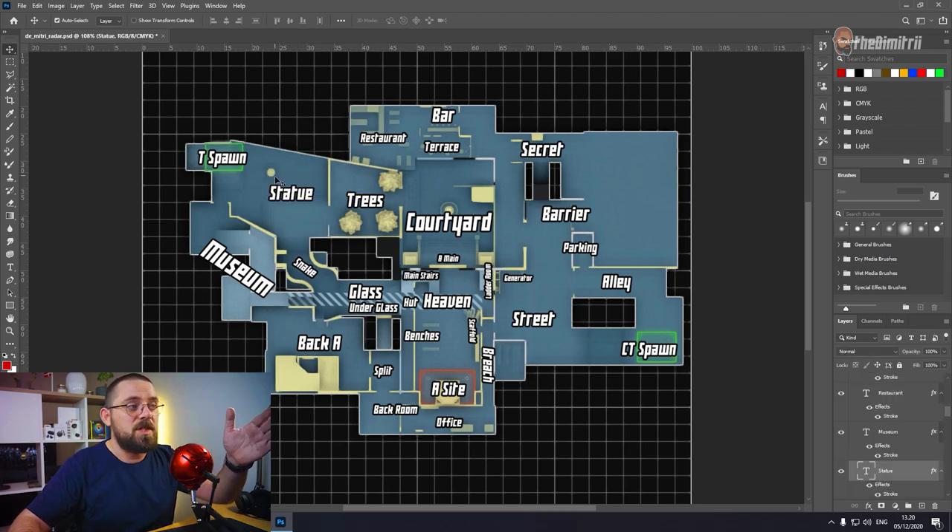We have T-spawn, we have statue because we have a statue right here, and then we have museum because I have decided that this building will be a museum. Then we have trees because there are some trees there, then moving on to restaurant, bar, and terrace — terrace is not accessible, might be, I'm just gonna leave it that way for now. Then we have courtyard which is the main part in front of the church, and main A which leads you into the A site. Getting back to the left side from statue you can go through snake, which I called snake because it's this S-form. Snake takes you under glass. Also from snake you can get into back side A, and from there there's a building I call split because from that building you can split into back room, office, and into A site, or get down into B through the stairs.